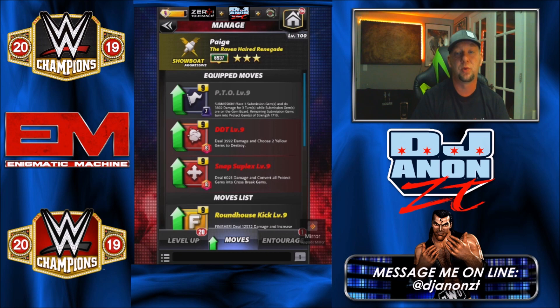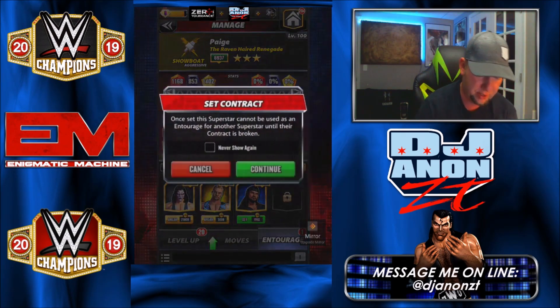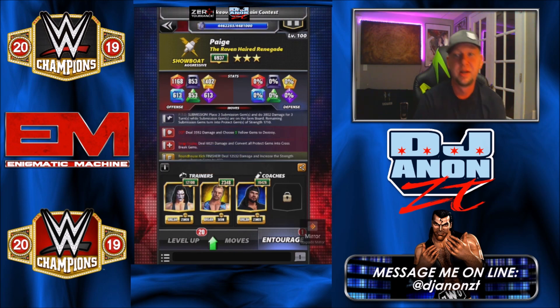There's more than two ways you can run your entourage for this move set. Trainers first — this is a three-star build, so the three-star meta is getting all your moves in as quickly as possible, because one cycle through the moves can win you the match. If you're picking on somebody smaller — say a three-star bronze or silver — I would use Sting with this move set, especially on the road or a tour, and then DDP because you want to choose more yellow gems to destroy.